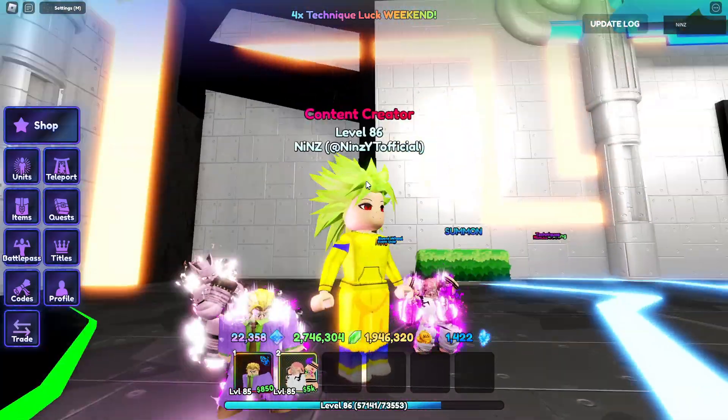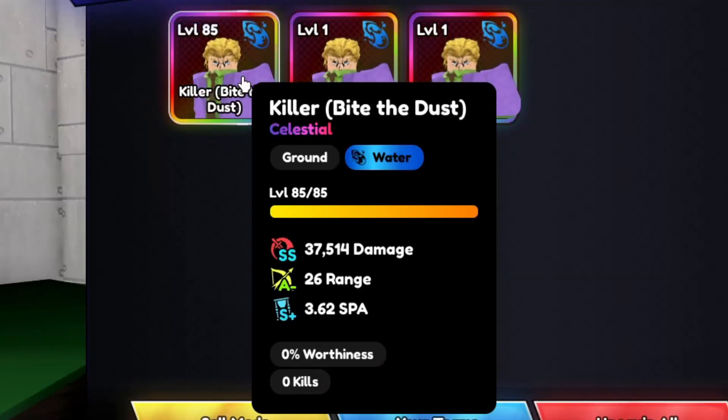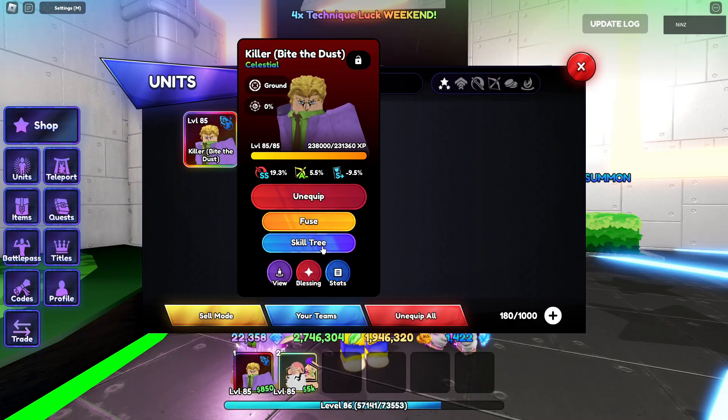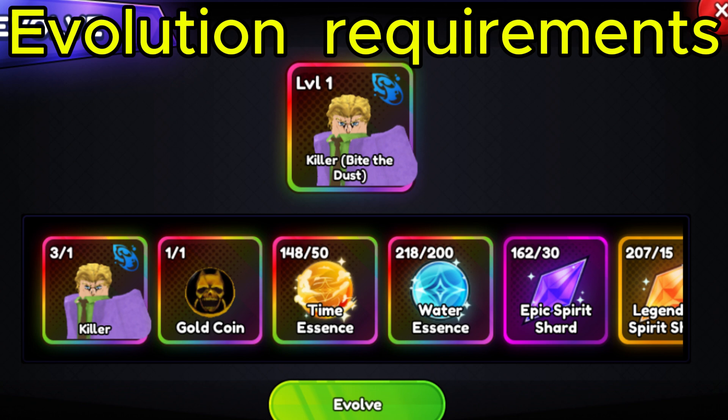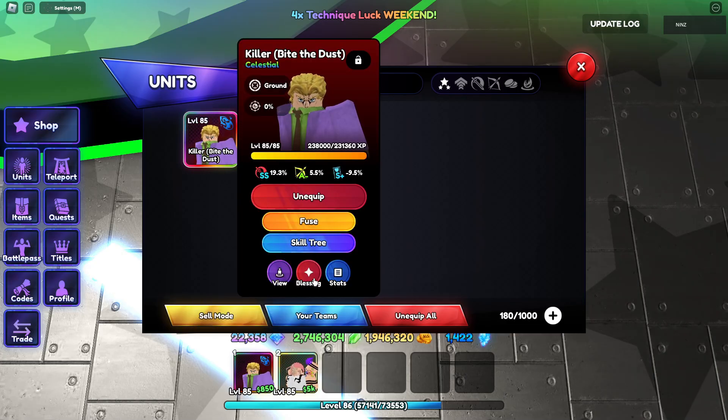As you can see guys, my Killer got an SS in damage, A-minus in range, and S-plus in SPA. He doesn't have any trait, and he has Skill 3. By the way guys, these are his blessings.